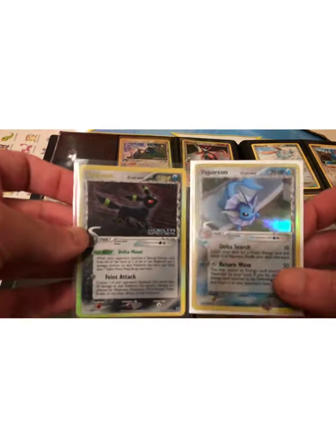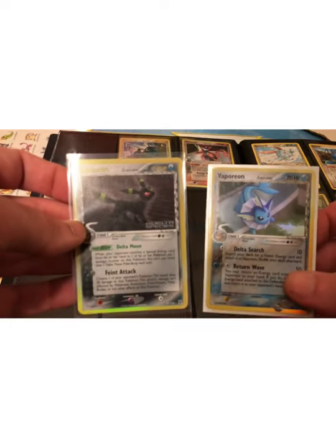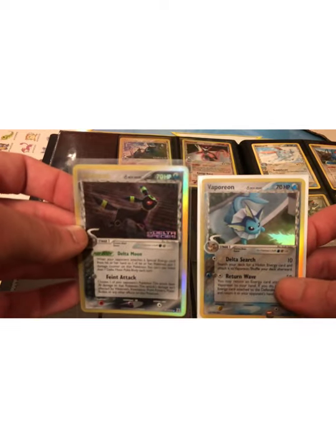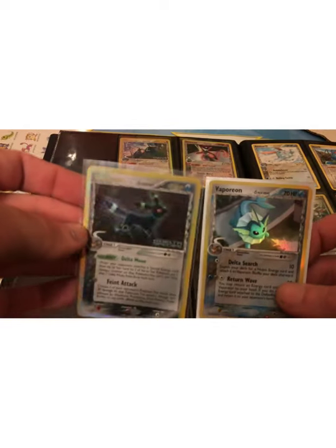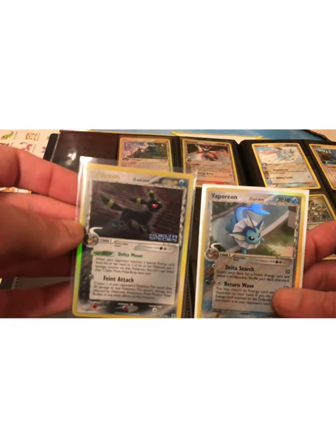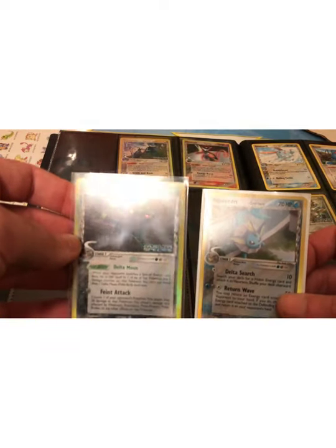I'll talk about that in another video about PSA grading and different ways to invest — more creative ways to invest in PSA graded cards that are not just the standard base set first editions or something, but cards that can actually be a good investment for grading depending on condition. Because even a PSA 1 first edition base set Charizard is worth getting graded, whereas that Rayquaza would not be worth getting graded if it wasn't at least an 8 or 9.